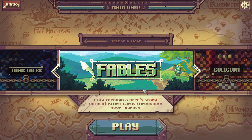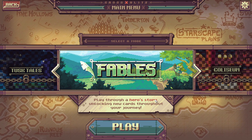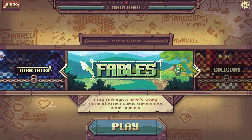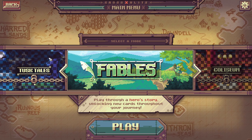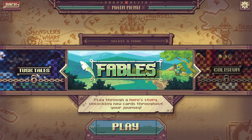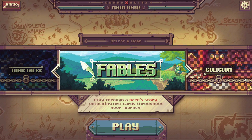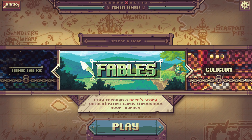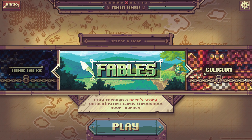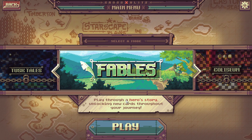Finally, let's get into the game. We have Fables, which is essentially the story mode — the campaign. Play through a hero story unlocking new cards throughout your journey. Later on at early access or full release there's gonna be Tusk Tales, which I'm not quite sure what that is — maybe individual puzzle battles. And Coliseo, which is probably going to be like arena mode in Hearthstone where you get random cards, try to make the best possible deck, and go through increasingly more difficult battles.